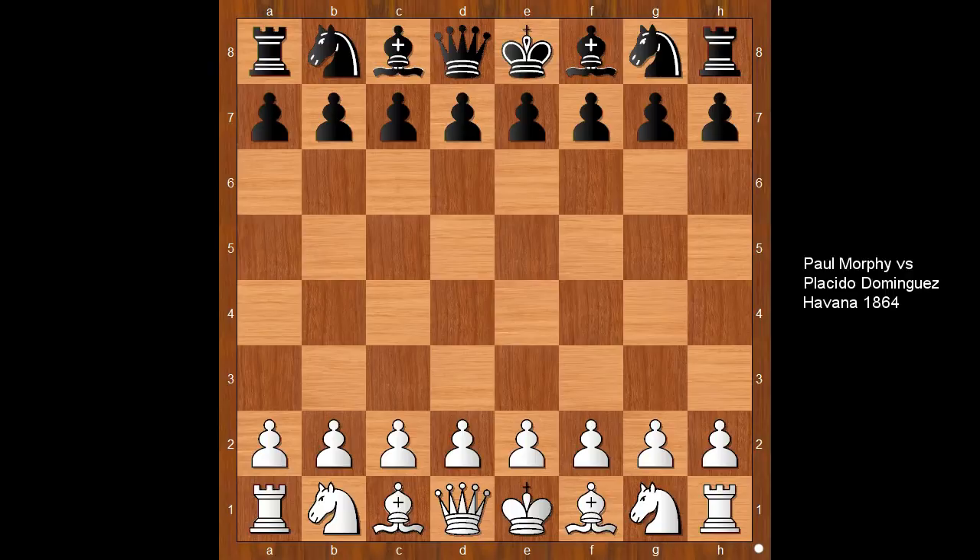Hi, this is Matto. Welcome to my online chess lecture. In this video I will show you a game between Paul Morphy and Placido Dominguez. This game was played in Havana in 1864. Anything important happened to you in 1864? Just kidding.